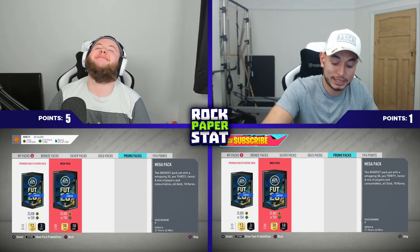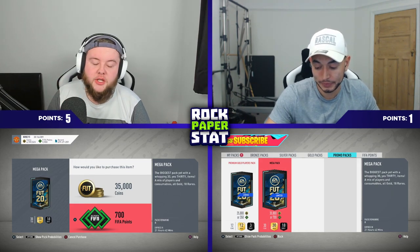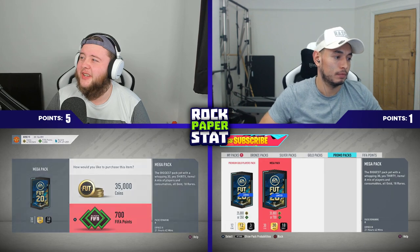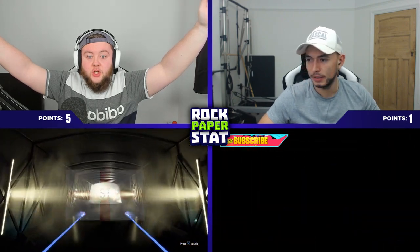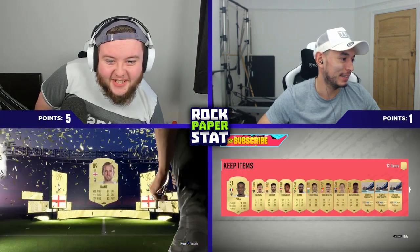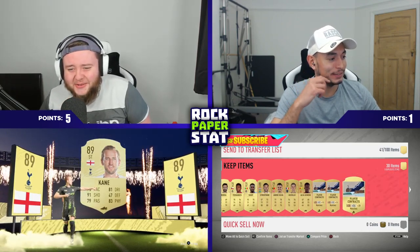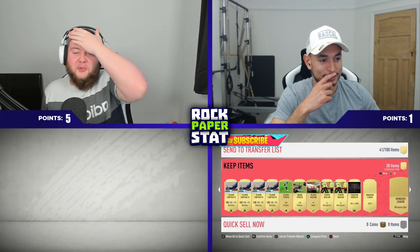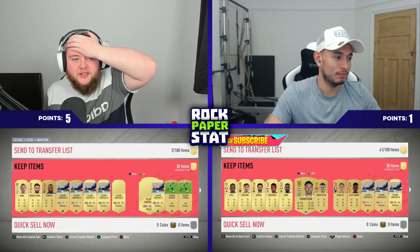I'm actually going to call my blindfold lifeline here, mate — so you're not going to be able to see any of your statistics before naming a stat. Oh no, okay. I'll go for pace! I've got a board or higher — it's not a blue, but it's a walkout. Two walkouts today — English — it's Harry Kane! Renowned for his pace — a nice 70 pace. Oh why, oh if I'd chosen shooting!